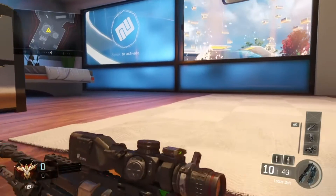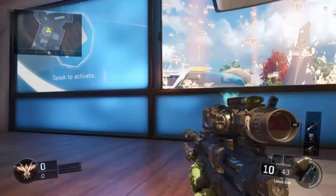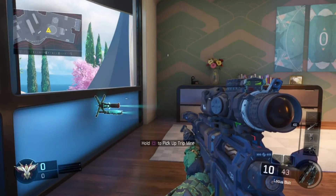What you want to do is crawl through here, because normally there'll be another sniper in the opposite window who'll kill you if you go through that door. So now you want to get up, run quickly, and you can start your quick scoping.